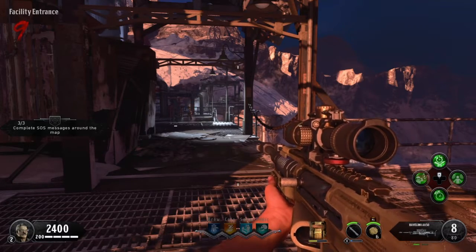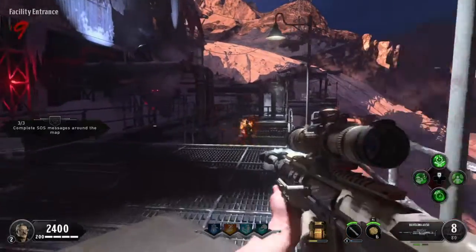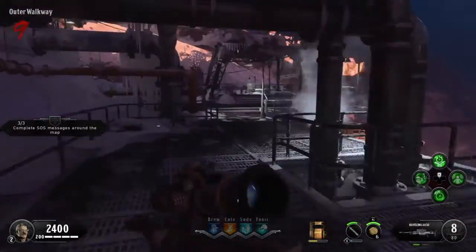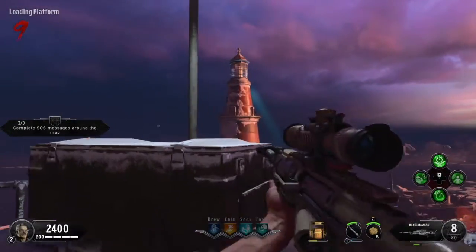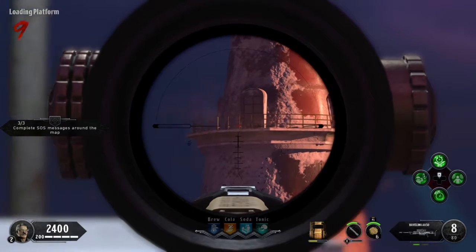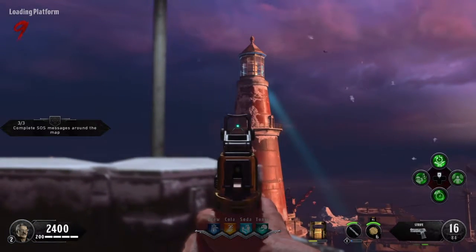Essentially, what you got to do is shoot a tiny glass jar that's up on the lighthouse with the strife pistol. It's basically impossible to see with the strife. Get the Koshy or one of these other snipers out of the box and look through there — you can barely see it. But just to the left of that window on that platform, there is a glass jar sitting there.